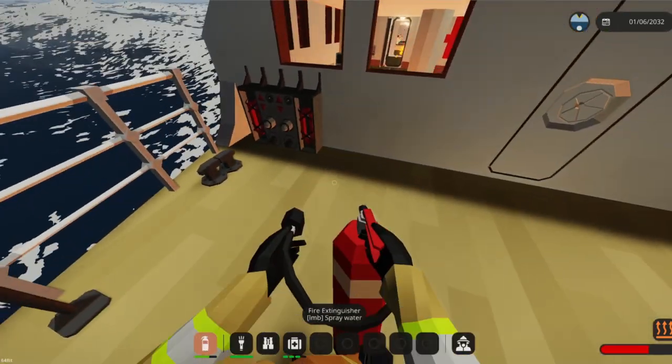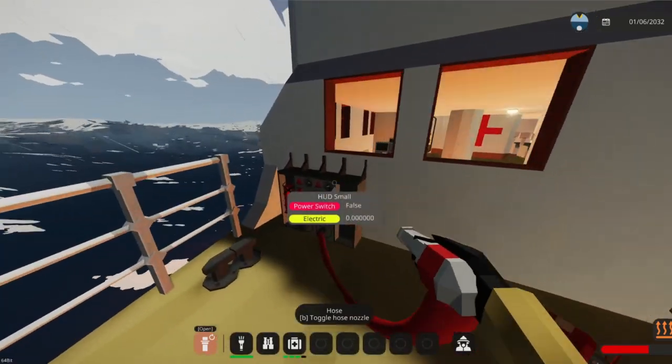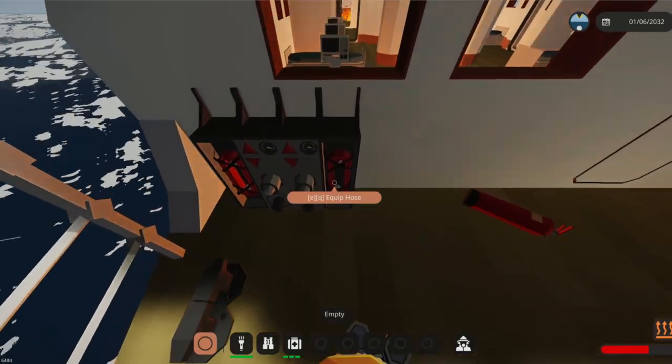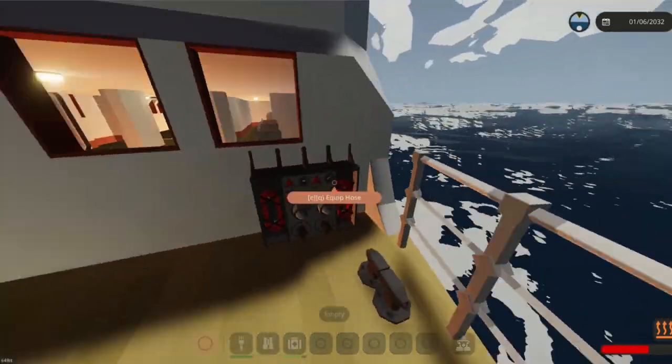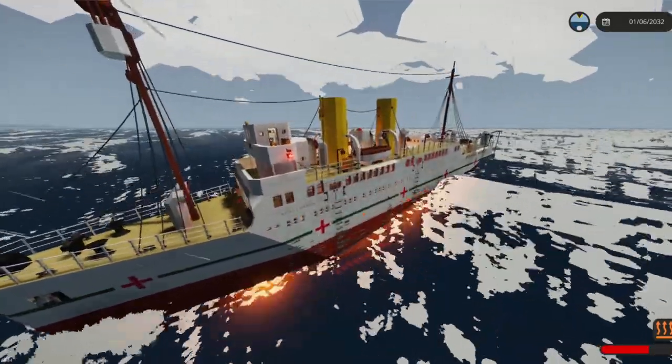I found some fire hoses on the front here — what if I can put a dent in this fire? How do I activate this? Oh, these are refueling pumps — I thought those were fire hoses. What about this side? Still diesel. Yeah, just as I thought: there is no putting out this fire.